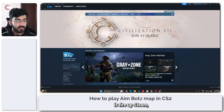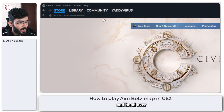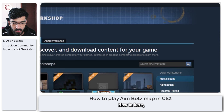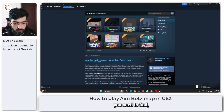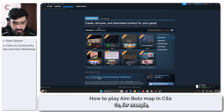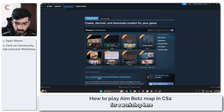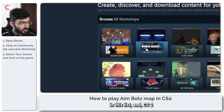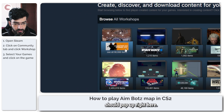The first thing you need to do is fire up Steam and head over to the Community Workshop. In here you need to find the game that you're playing. You can search for a workshop here — that would be Counter-Strike 2 — or you can just select your games from the list and CS2 should pop up right there.